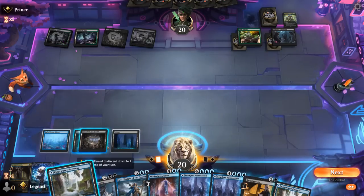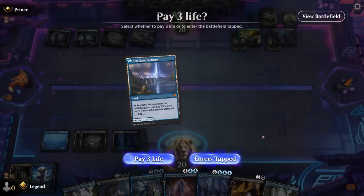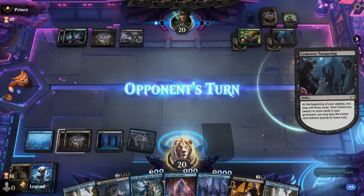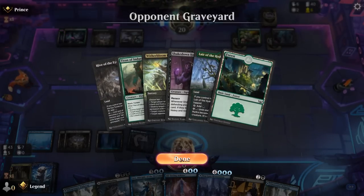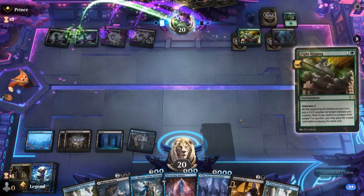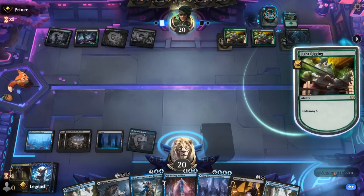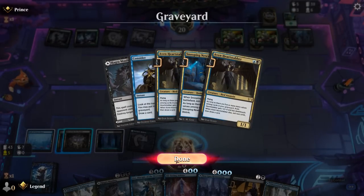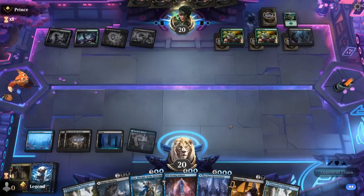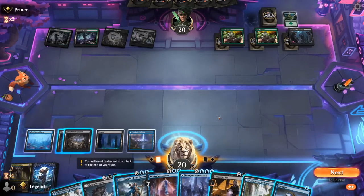For now I'll just play a tapped Restoration and pass. Maybe next turn I'll play Arbiter, but that does expose us to Fight Rigging. Shakedown Heavy in the graveyard, and another Fight Rigging — okay. That's maybe even more incentive to keep up Hagra Mauling. Don't have any 1-mana bounce spells, so we could go Lier plus maybe keep up Fading Hope. We're in a bit of a tough spot. I think I still need to keep up my interaction.